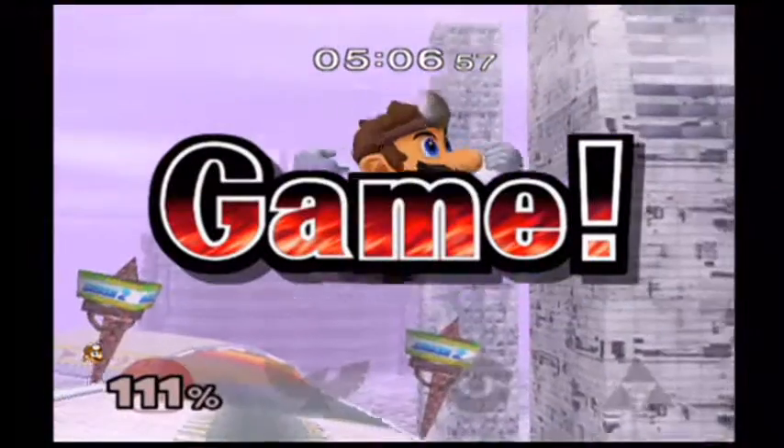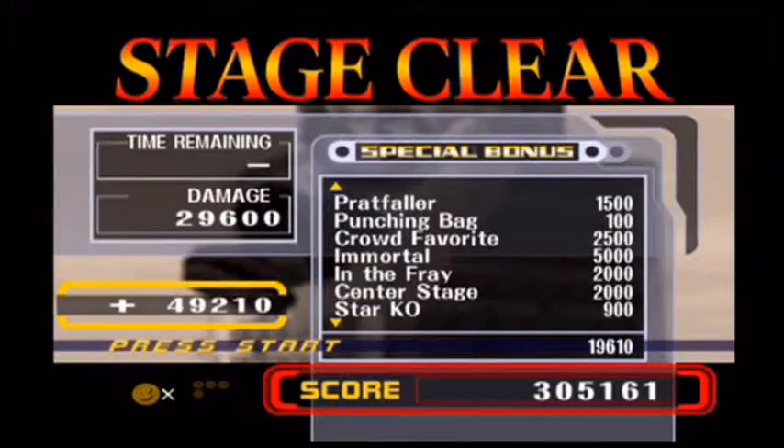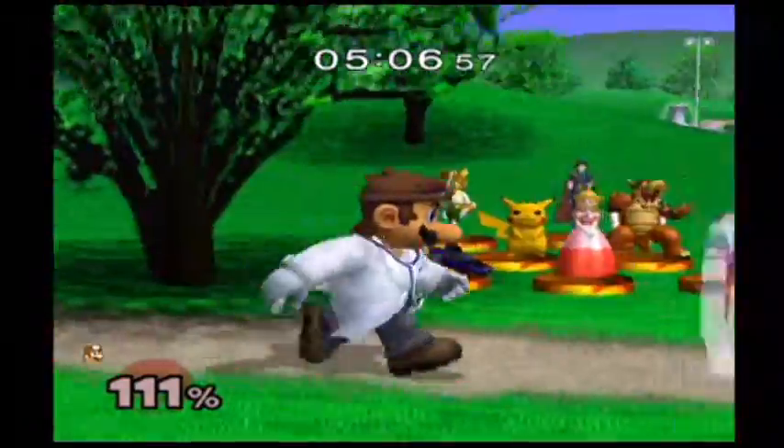As soon as we're done with Dr. Mario, then we can move on to Falco, Ganondorf, Young Link, Pichu, and Roy. So yeah, that'll be pretty situational.